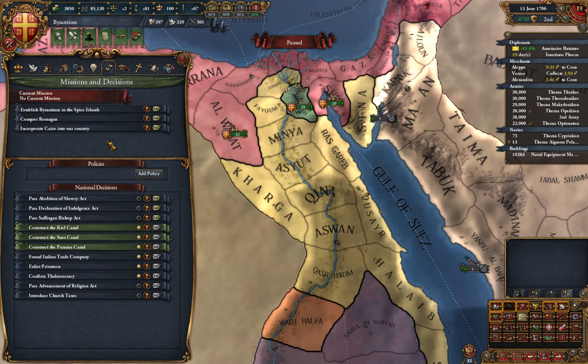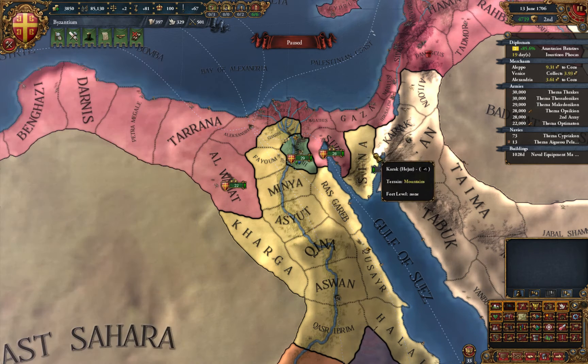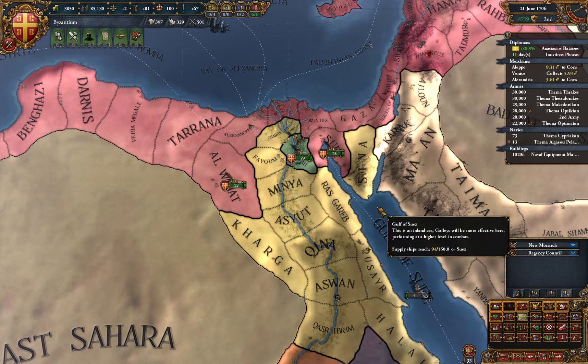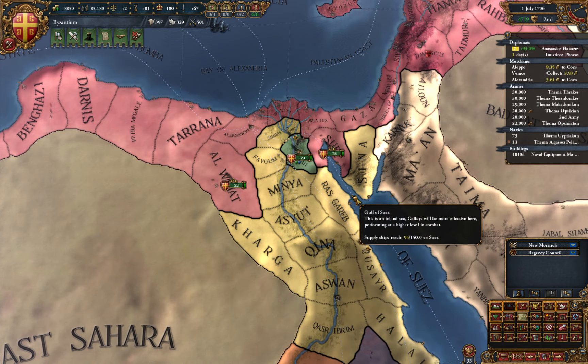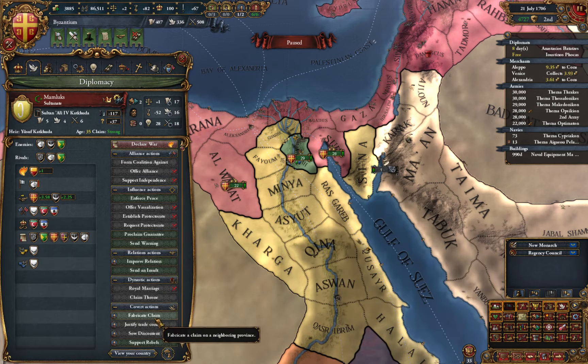What kind of mission do I have? No, nothing. I do want to have so much money - so much money is needed to create the channel here. I'm ready to fabricate more. I will use the next diplomat to declare the war.